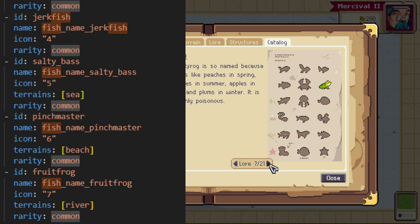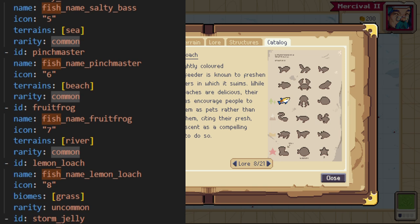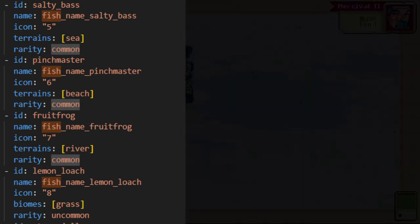Now we're going to get into the ones that are a little harder to catch. Starting in row three with the Lemon Loach — it's uncommon, meaning you'll have to try a little harder. It's only available in the grass biome. Looking into the biome code, I found that flower and deep forest also count as grass biomes, but jungle does not. We're going to keep it simple and just stick to the regular grass biome.